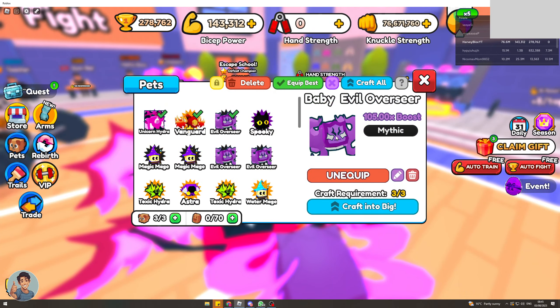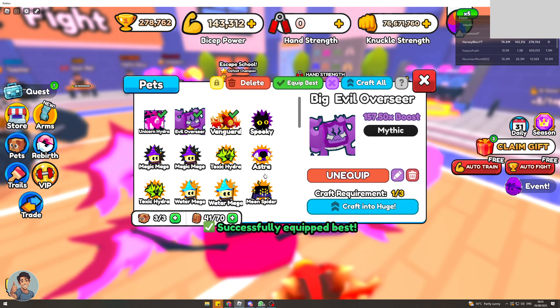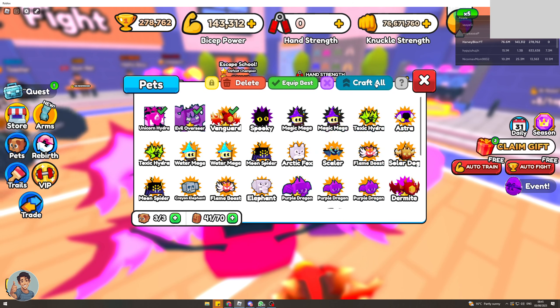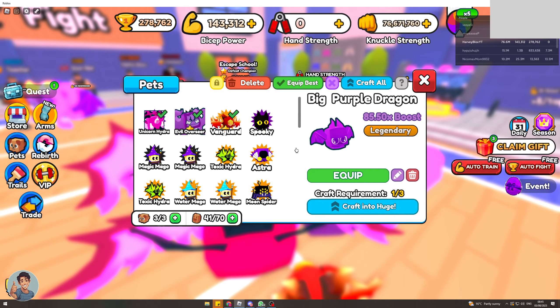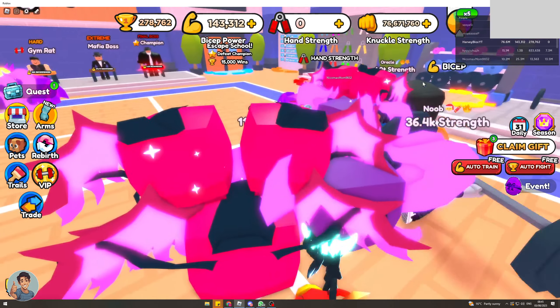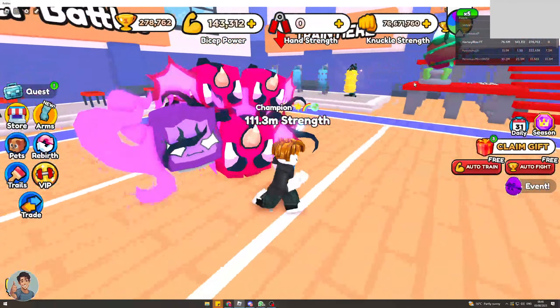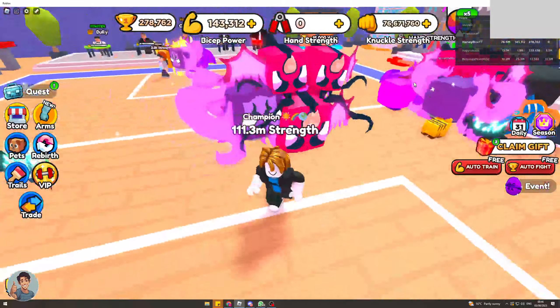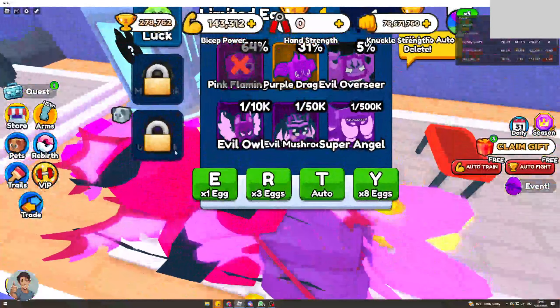I keep getting pink flamingos so I'm going to put an X on those. Let's see if we can get a purple dragon — got another purple dragon, another one. And another pink flamingo. If we get an evil overseer that would be great — oh, we just got one! Now I can click on this and craft it into a big.